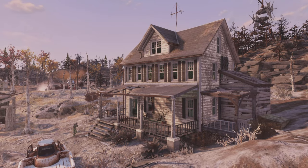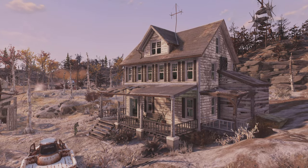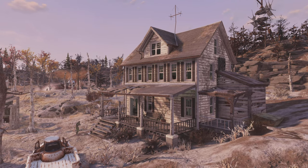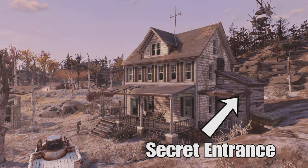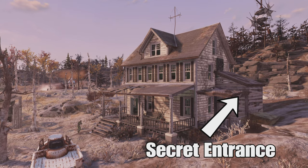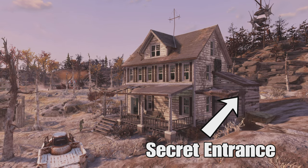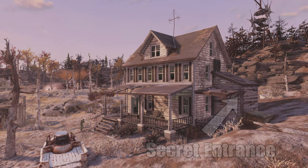Hey, how's everyone doing? It's the Nippled Grapefruit, and in this video we're building a secret underground camp below this pre-existing house. Despite the fact that this build is going to be underneath the map, it's quite easy to pull off, and the best thing about it is you can customise it to be whatever you want it to be.